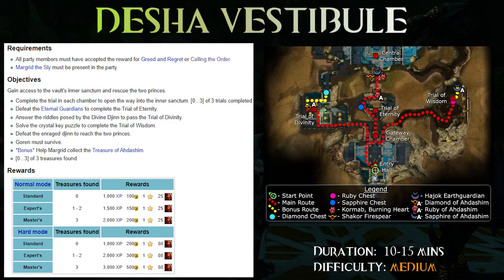Our duty is to complete different trials and gain access to the inner sanctum while protecting Goran from the Djinn army. The first trial is basically the usual kill this and destroy that, the second one is answering questions, and the third one is a crystal key puzzle. Along the way we'll encounter different Djinns which drop keys.